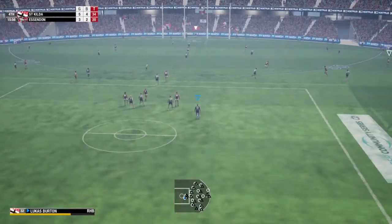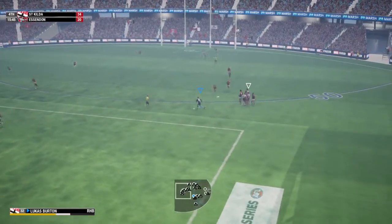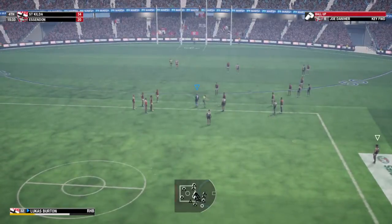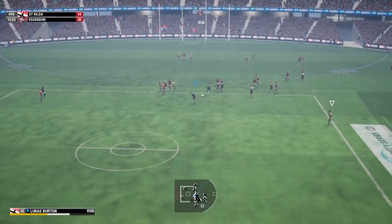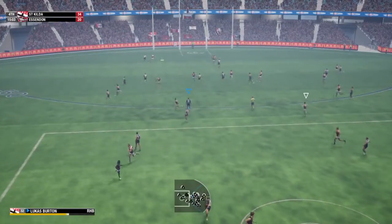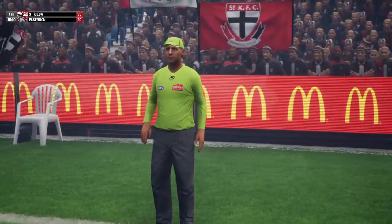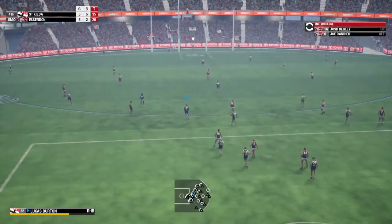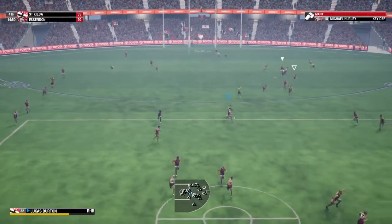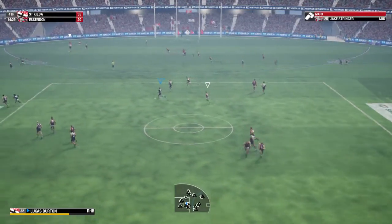Weighing up the options now. A chance for Ganahir — receives the handball and takes off. Thump, clear the bounce made it tough for Burton. Looking to kick, some near it, looking for options. Great mark under pressure.